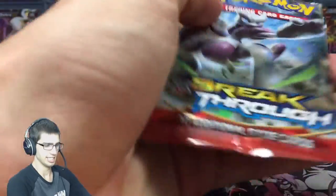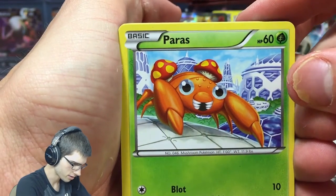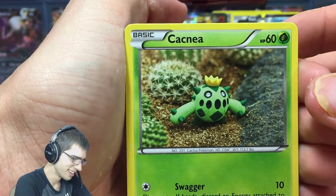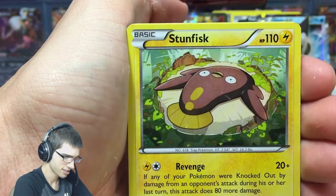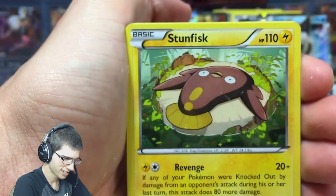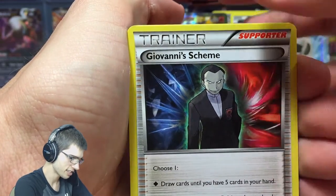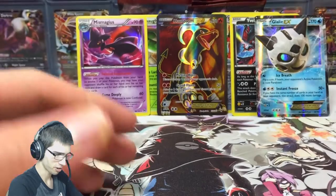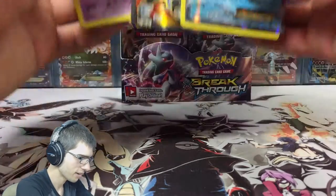Okay, the final pack of this part — can the hype be there, please and thank you? We have Paras, Gastly, Spritzee, Cacnea — I'm not going to lie, I don't really like this Cacnea art, it's kind of a 3D generated look thrown into a realistic zone. Stunfisk, Pancham, Bridgette — I'd love to see her in full art. Giovanni's Scheme, Sandshrew, and a Marowak. Pretty anti-climactic end, but this part has not disappointed — not disappointed at all.